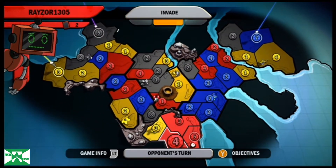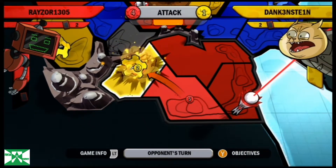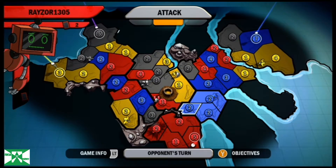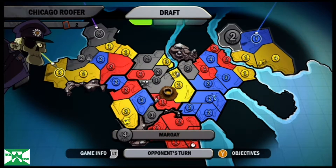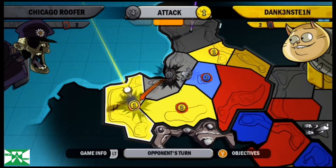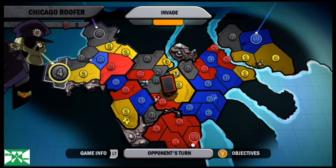Red gets his card. The question is, is he going to go for the continent right now? Looks like he wants to — he goes for it and gets it. The beauty is he didn't break me in Death's Door. Black goes for yellow's capital, which was kind of foolish of yellow not to defend it. Black gets the airfield achievement and takes yellow's capital.